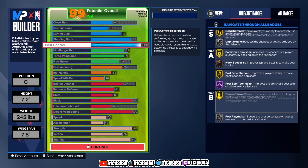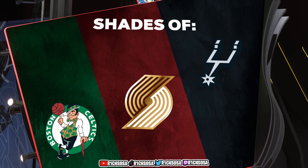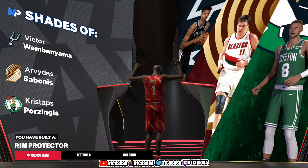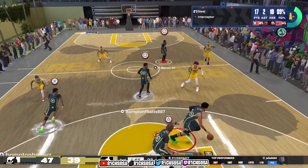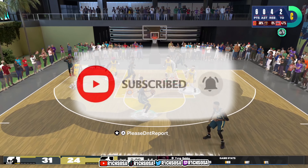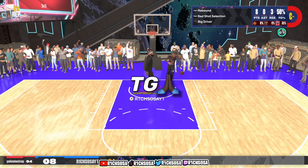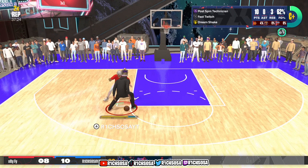From this gameplay, I hope you've seen everything I mentioned about this build. If there are any changes or adjustments, feel free to let me know. We should be able to get three different comparisons, with Victor Wembanyama being number one. As y'all can see, we've created the two-way post scoring rim protector — also known as the catfish rim protector — in NBA 2K24 on next gen. Thank you to everyone who made it to the very end. Comment down TG for Thank God King Jesus and where you're tuning in from. Rich out.